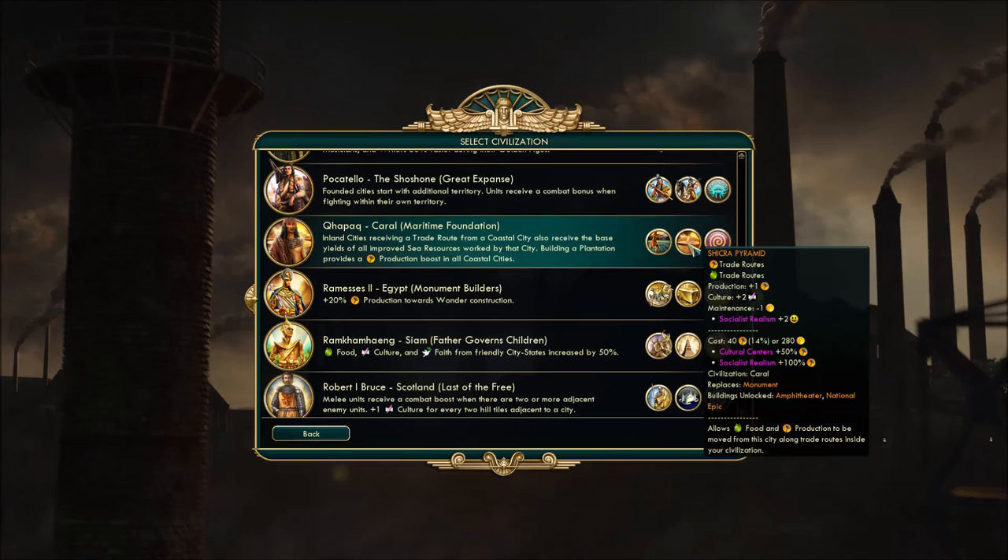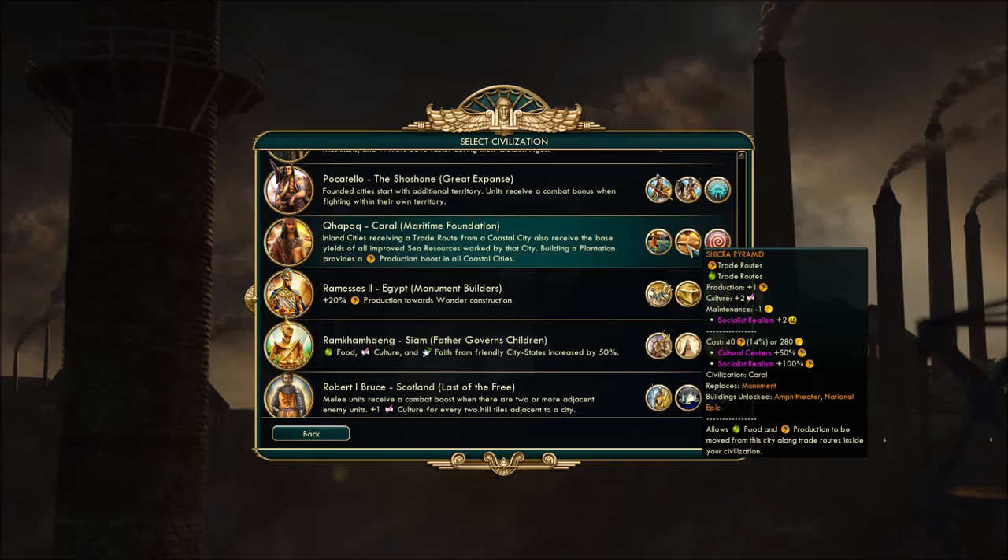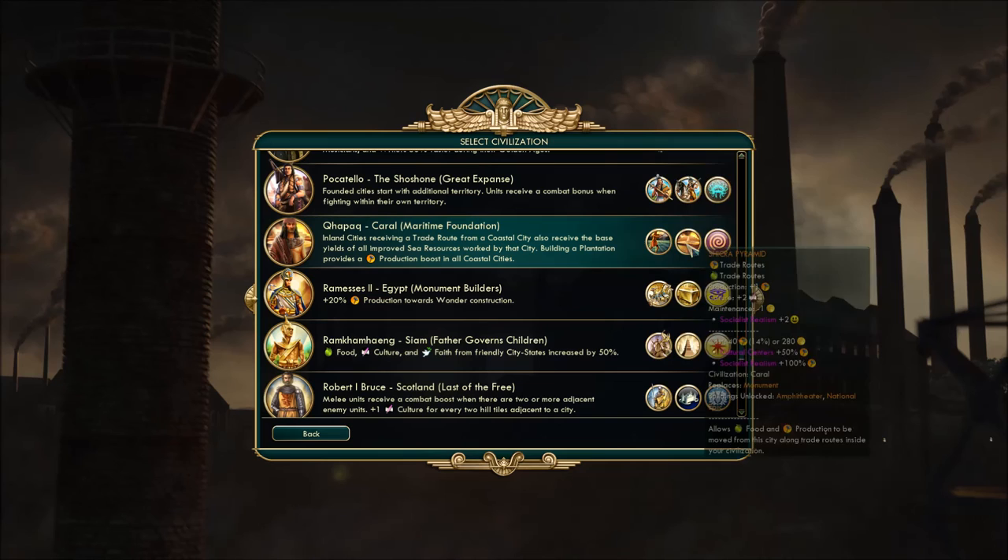The last thing is a monument replacement, available very early on. It allows food and production to be moved from the city along trade routes inside your civ — basically instantaneous. You don't need to wait for a granary or workshop to move food and production. This ties in with the whole inland trade routes mechanic, so it's very important.